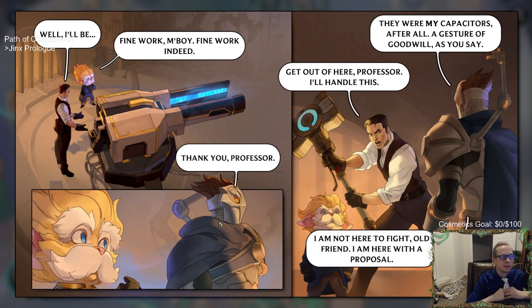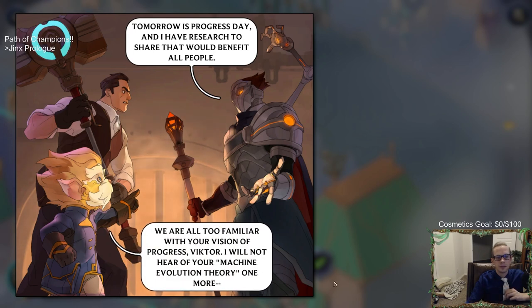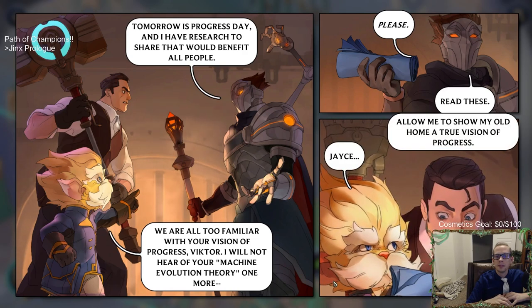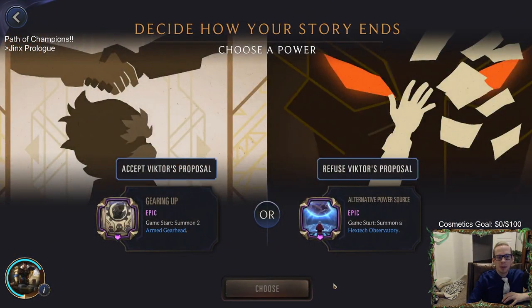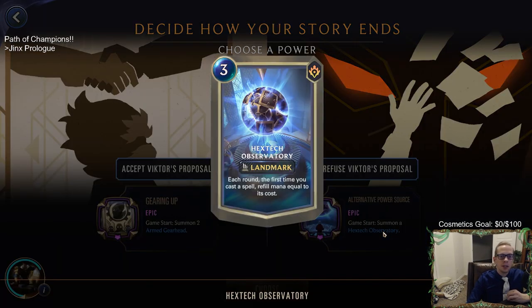Victor continues: 'Tomorrow is Progress Day and I have research to share that would benefit all people.' Heimer refuses to hear his machine evolution theory. Victor insists: 'Please, read this — allow me to show my old home a true vision of progress.' They looked pretty interested in those papers. So, how will our story end? Will we accept or refuse Victor's proposal?